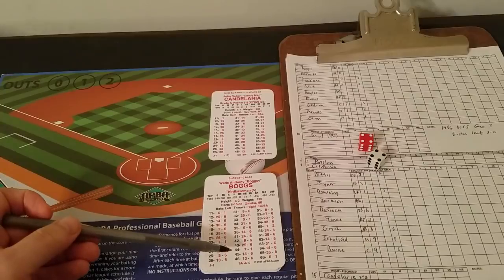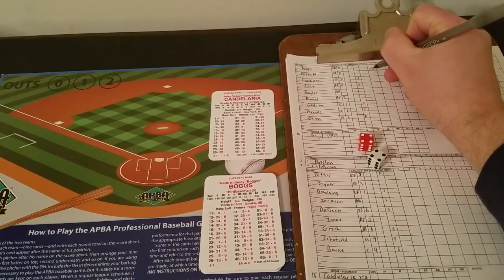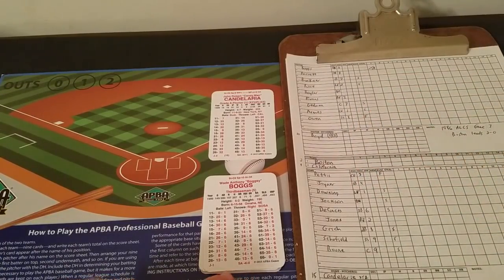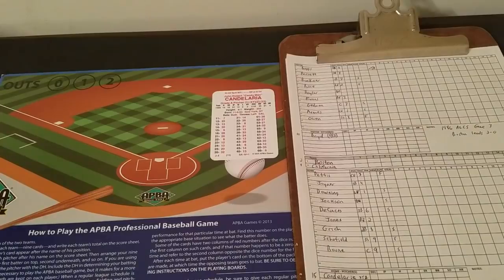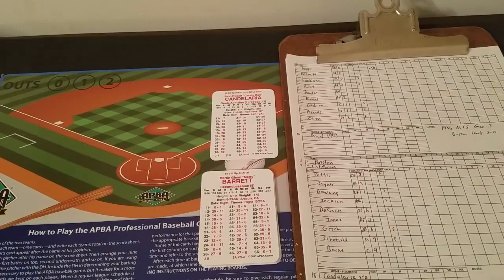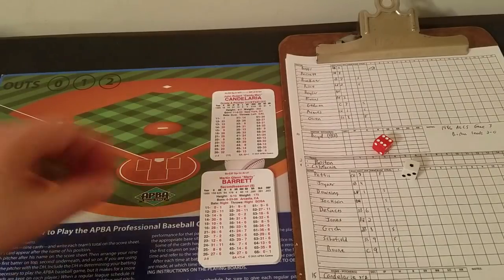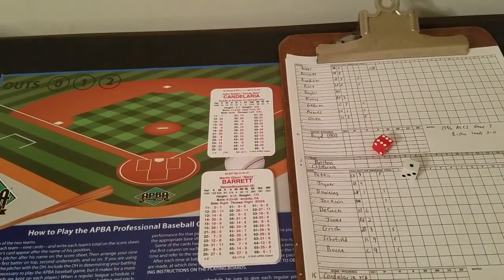Game three is now underway. Roll is 44, doubles column — that's a 7. You're not going to stop a 7 unless you're Cy Young, so that is a base hit for Boggs. Even though Boggs was a minus 4 against lefties, making him a 19, to stop a 7 you've got to be at like a 29. Candelaria is a long way away, so lead off single for Boggs. Going to the runner on first base chart for Marty Barrett — roll is 61, which is a 36: wild pitch runner to second, wild pitch 3 only, otherwise ball. Candelaria only has a wild pitch 1, so it's just a ball. 1-0 count on Marty Barrett.